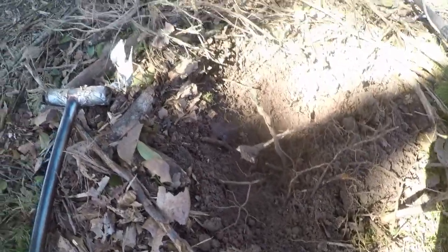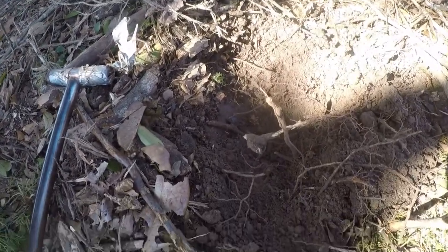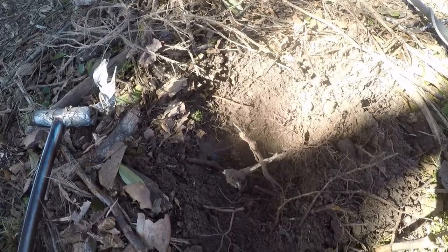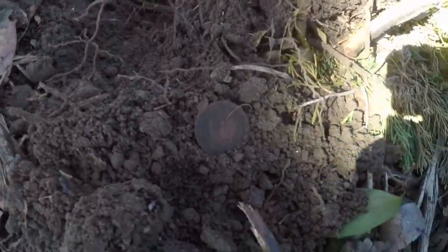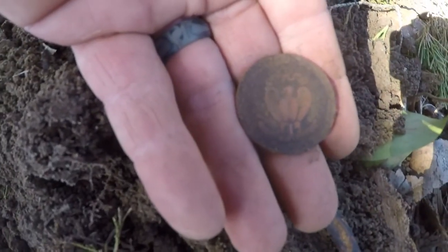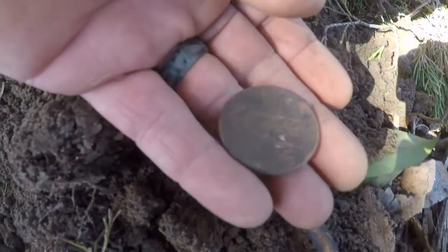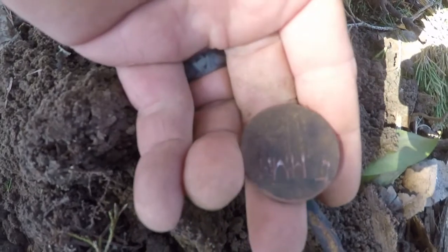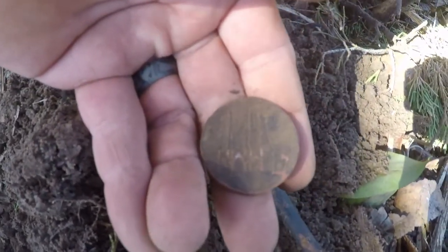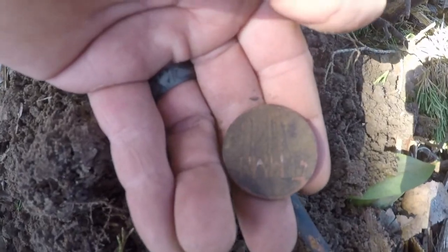I'm out at a vacant lot that got cleared not long ago. It had a house on it in the 50s. It's really trashy, but I just had a good signal and dug down. I thought I was going to have a silver, but I've got some sort of token. It's got an eagle on here, and it's like it's got some buildings and a bridge or something. I don't know what it is. It's kind of in a bad neighborhood, but I'm just going to get it and keep going.